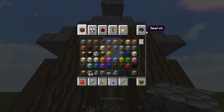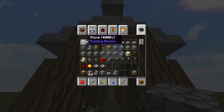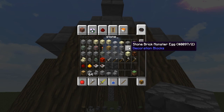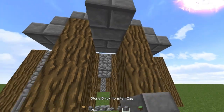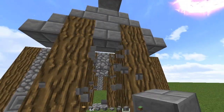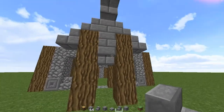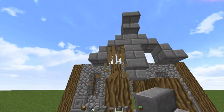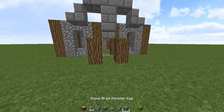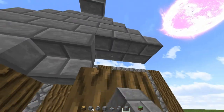Do I have any stone brick? Let me grab that. Stone brick — stone brick stairs. Let's go with it. That looks a bit better, I think. This part right here is what I'm unsure of. Let's just place that right there for the moment.